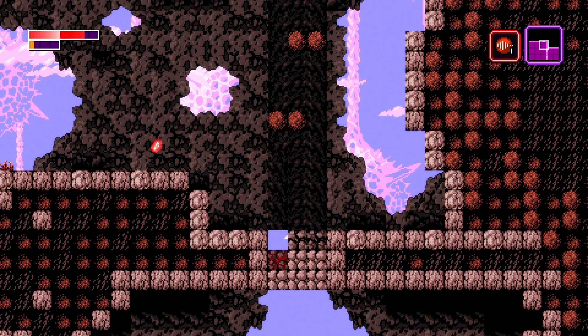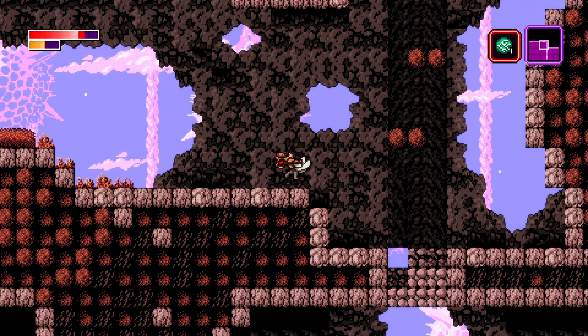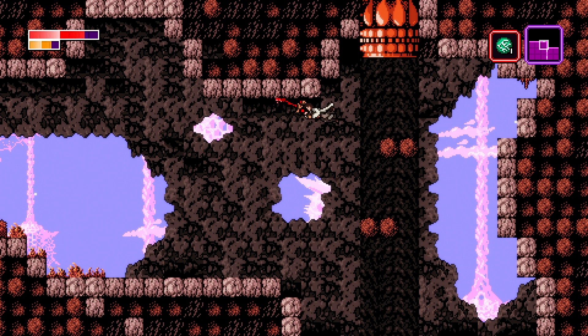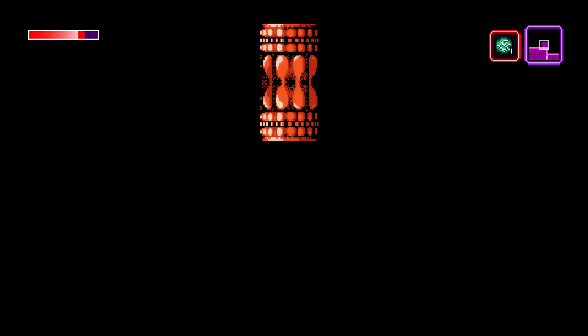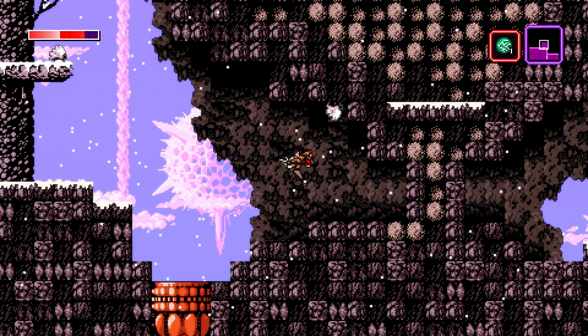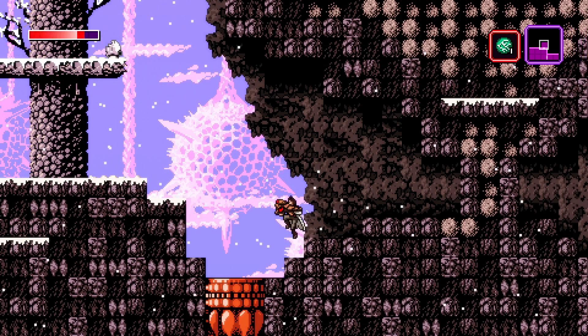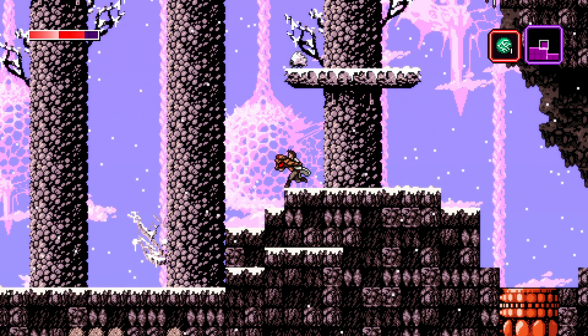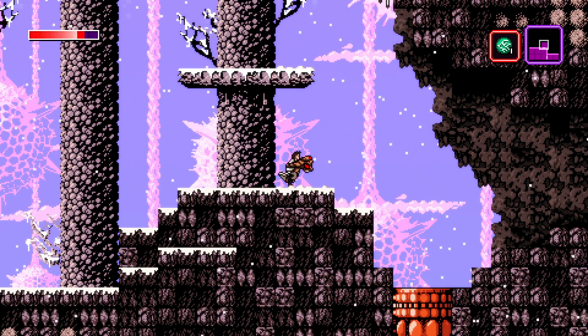Can I grapple hook up? Oh wait — those are platforms, they look like the background! Okay, we're up in the next room, super high now. It's getting snowy — a little chilly.